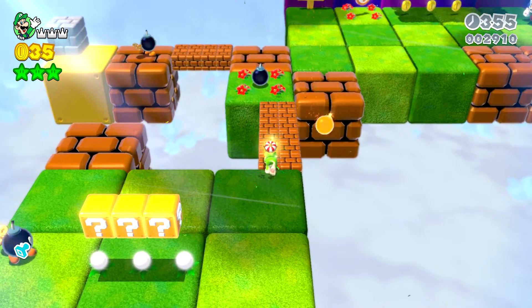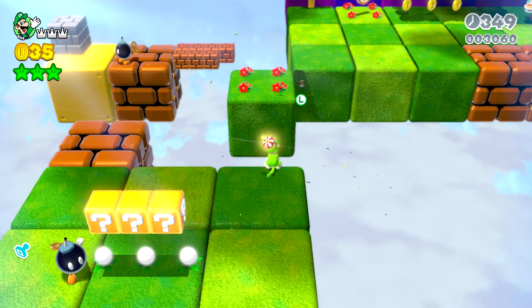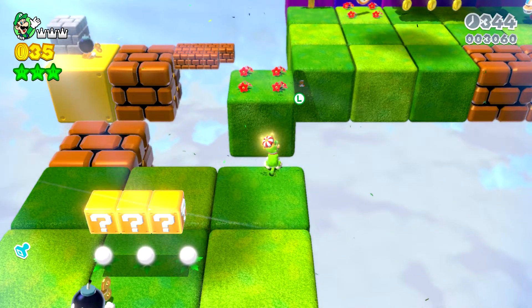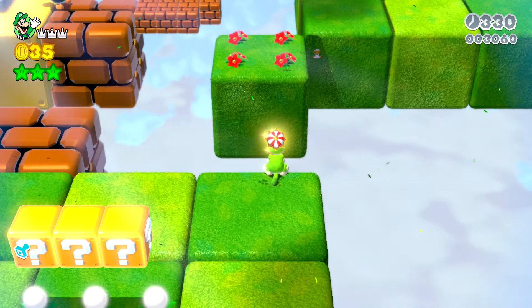In Super Block Land, after the checkpoint, breaking this giant brick block will reveal an 8-bit Luigi on this wall. Here's a closer look.